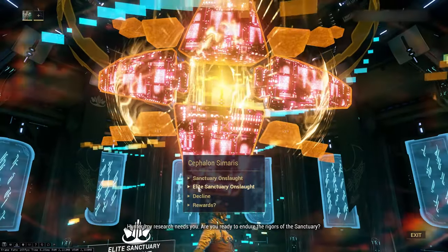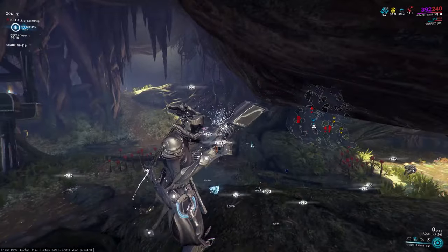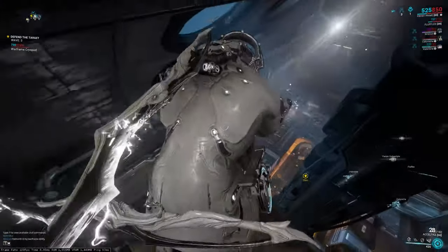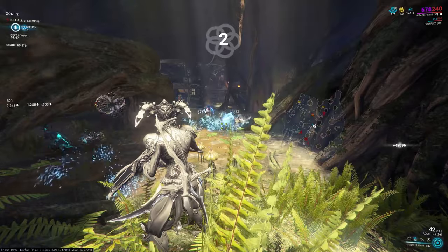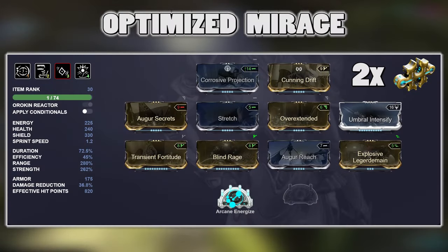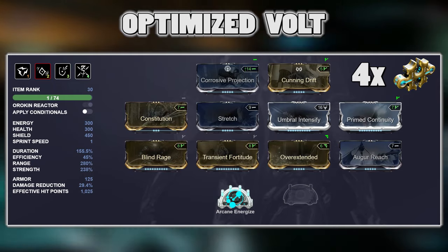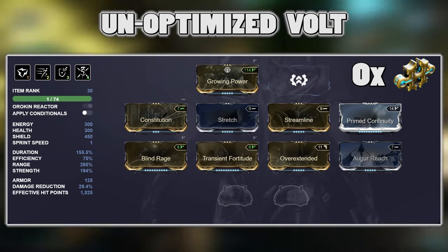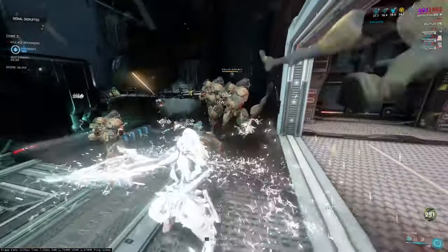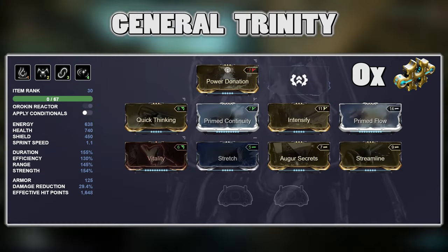The second way I recommend getting focus is through Sanctuary Onslaught and Elite Sanctuary Onslaught kill frames. SO and ESO are small maps with high enemy density designed for players to get lots of kills and level their gear. For farming focus this is great, because with a well-tuned kill frame and lens you can get insane amounts of focus in a short time. For normal Sanctuary Onslaught, my kill frames of choice are Mirage with an Explosive Legerdemain build, Volt with a Global Nuke build, or Saryn with a Spore build. A lot of these builds are energy-hungry, so if you don't have Arcane Energize, having a friend play Energy Vampire can help, as you cannot use energy restores in Sanctuary Onslaught.